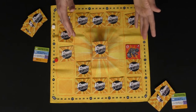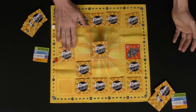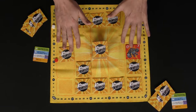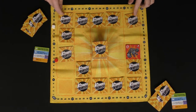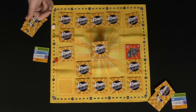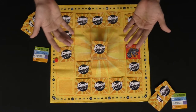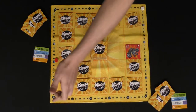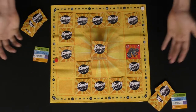Eventually the board will get filled. When it does, any face-down tiles are removed to a discard pile, freeing up spaces to continue play. If all tiles are face up, all tiles except the corner tiles are removed. If you run out of cards in the deck, reshuffle the discard pile. Play continues until someone reaches 50, 75, or 100 points, after which the round ends and whoever has the most points wins.